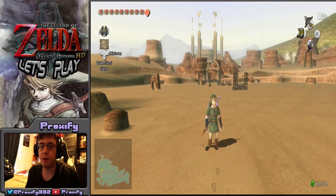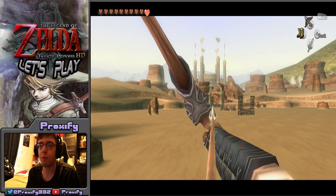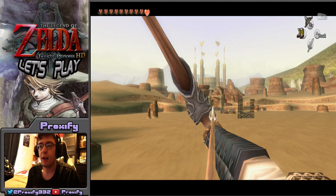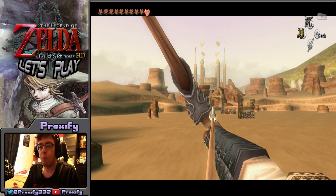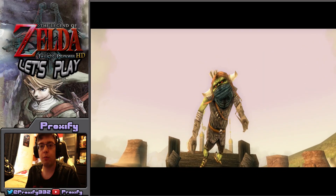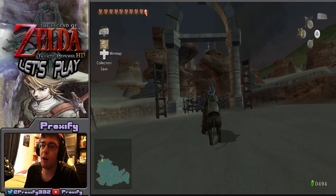Hey there, Prox Gaming Crew — this is Prox Fight and we're back for some more Twilight Princess HD. Last play we made it to the Gerudo Desert area, did a little exploration, found the piece of the Bridge of Eldin that we needed, and from there were able to head back to that previous location where we found that female mantis. There was an entrance to a cave where we actually found a stamp and a heart piece.